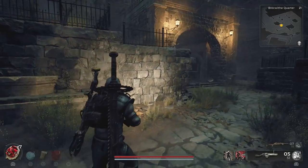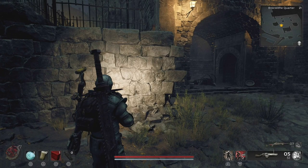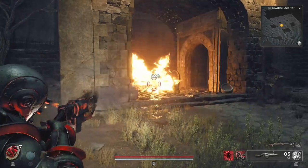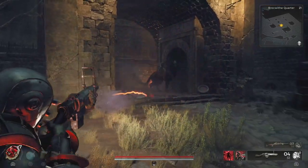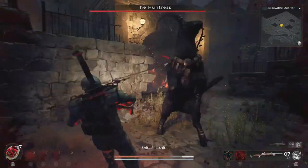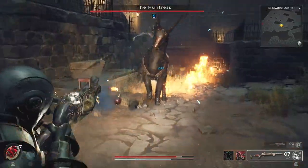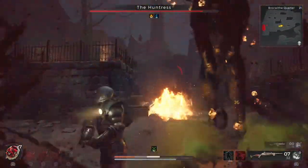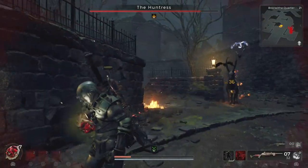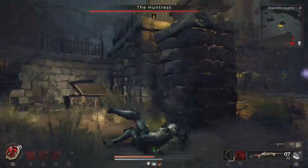The Huntress is the final optional boss in Lozman, located in Brockweather Quarter, Forsaken Quarter, or Ironborough — she can appear at any of these locations. She will attack you first while you're walking around but go away later. She can be found again around a graveyard, sleeping. Attack her while she's sleeping to get a head start in the boss battle. Watch out for her long-reaching and magical strikes and be sure to eliminate the crows she summons.